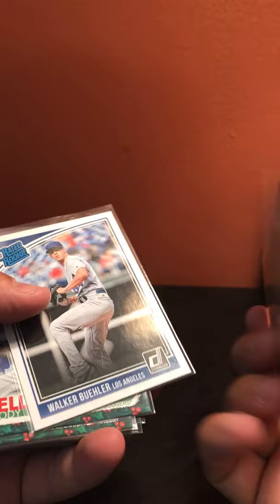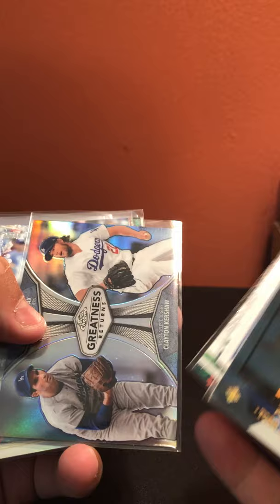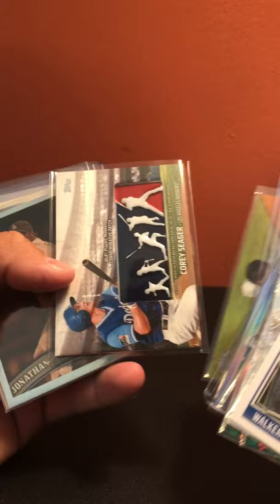Los Angeles Dodgers: Todd Hollandsworth out of 3999, Walker Buehler, Bellinger, Joc Pederson metallic, Kershaw, Sandy Koufax, Joc Pederson metallic, Sandy Koufax base, Larry Walker die cut, Jackie Robinson, Clayton Kershaw, Kershaw X-fractor, Kershaw Finest, Kershaw Museum out of 75, Corey Seager refractor, Corey Seager manufactured patch Players Weekend, Jonathan Broxton out of 99 sepia, Brad Penny relic, Wally Moon auto out of Archives, and Sandy Koufax out of 424.